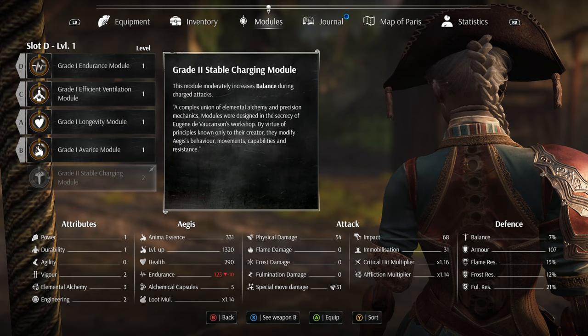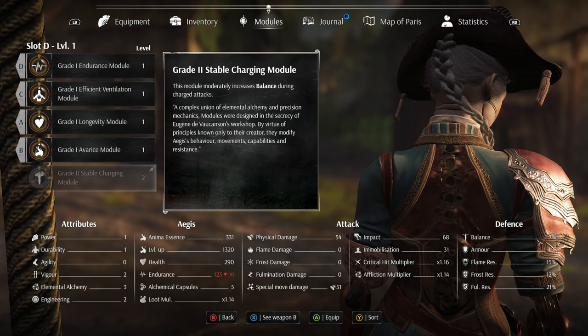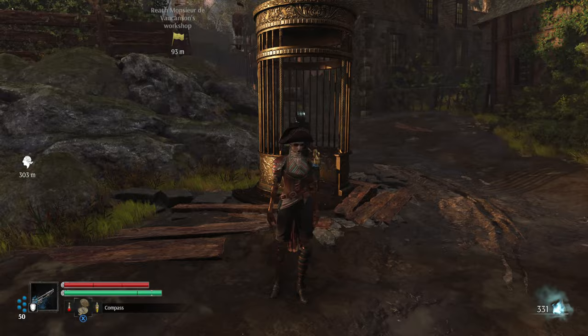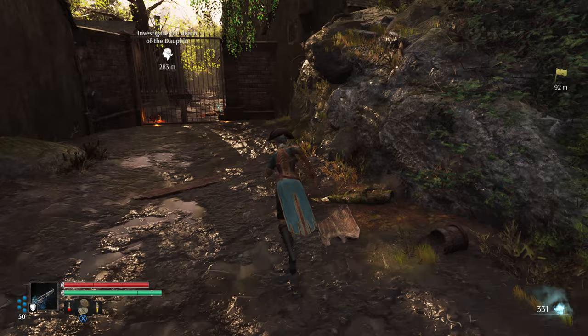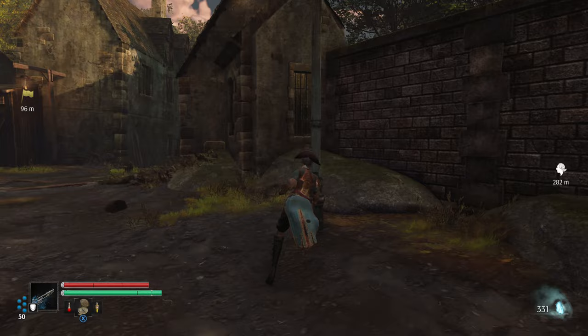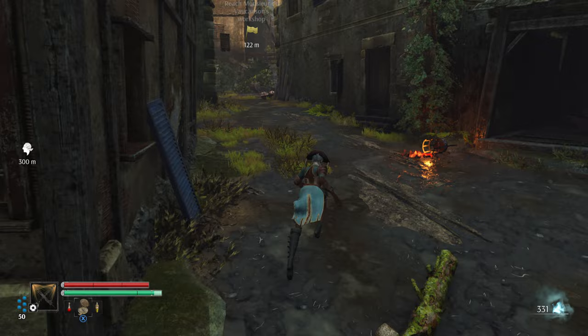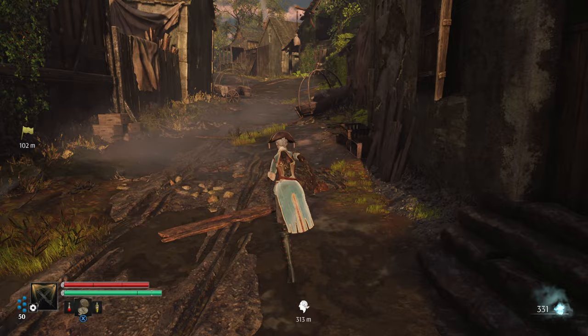I'm going to switch out my boots for the Paulignac boots and gaiters because they look really cool — I like the buckles. Over to modules: I have Longevity, Avarice, Efficiency, and Endurance. The stable charging module moderately increases balance during charge attacks. I wonder if balance is some sort of poise/hyper-armor amalgamation, making it harder for enemies to knock you out of a charge. Performance isn't running too wonderfully at the moment; I'm hoping that improves.